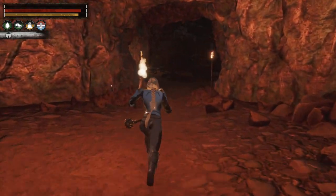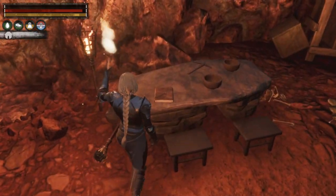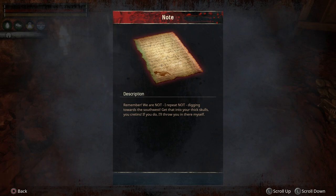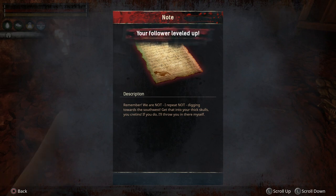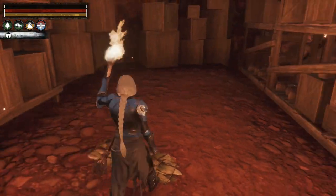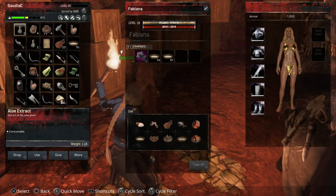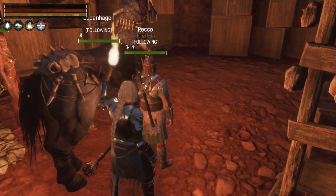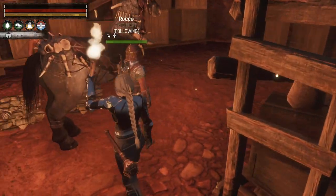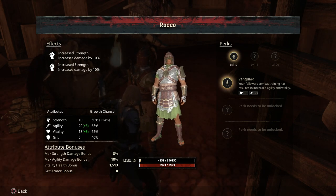Oh there's just scorpions in here. There's a note: 'Remember we are not - I repeat not - digging towards the south west. Get that into your thick skulls you cretins. If you do I'll throw you in there myself.' I don't know what that's about - I don't remember being down here. Who leveled up? Was that you Fabiana? She's almost on the brink of level 19. Oh, was that you Rocco? Yeah, I think he's got up to level 10. What did he get? He's got Vanguard - 'Your follower's combat training has resulted in increased agility and vitality.' Not bad.